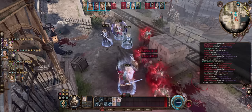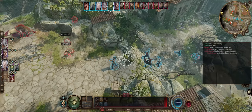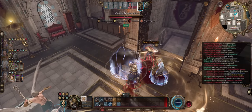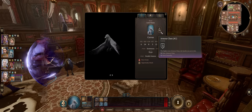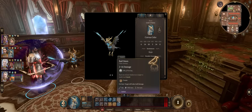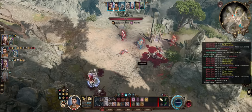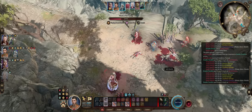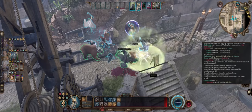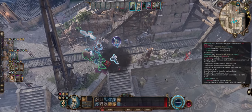Each pet specializes in a different area, such as area of effect damage, inflicting enemies with crowd control abilities and debuffs, and even tanking and dealing decent damage per strike. Your pets will scale in power with your Beastmaster level and receive multiple upgrades, each increasing their stats and granting them unique and powerful abilities. Your Beastmaster themselves will also be quite the force to be reckoned with on their own, going all out into range to easily snipe enemies while the pets handle the rest. Let's get into the guide — first covering the main mechanics, then what each pet does best with their upgrades.